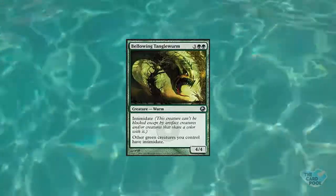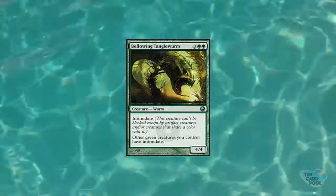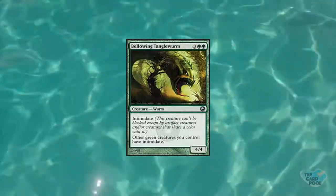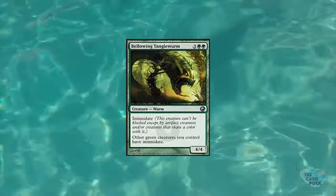Number three on my list is Bellowing Tanglewurm. It costs five mana — three colorless, two green — and it's a four, four Worm creature. It has Intimidate, meaning it can't be blocked except by artifacts or creatures that share a color with it, and its key ability is that all other green creatures you control also have Intimidate. Intimidate was phased out more or less over a couple of years — it was almost a form of unblockability against many decks, making it really unfun to play against.